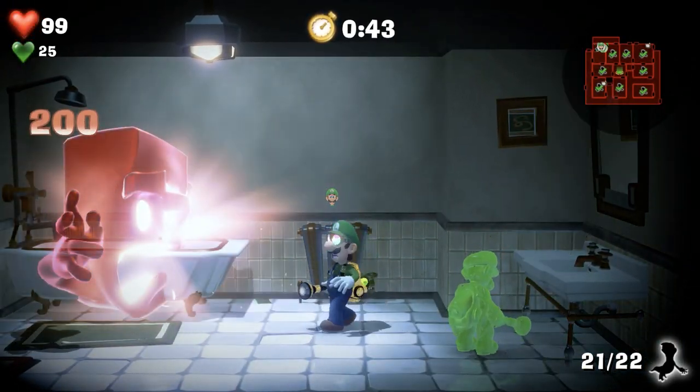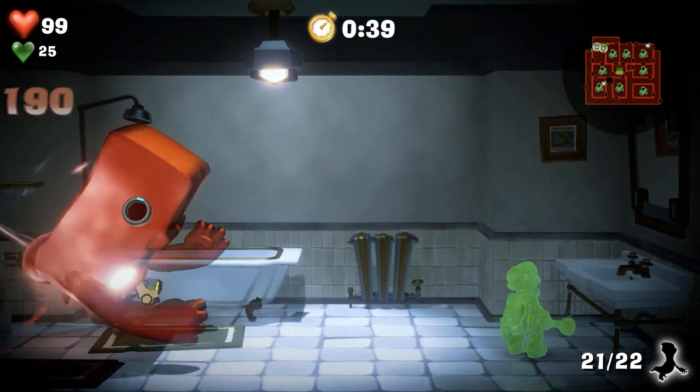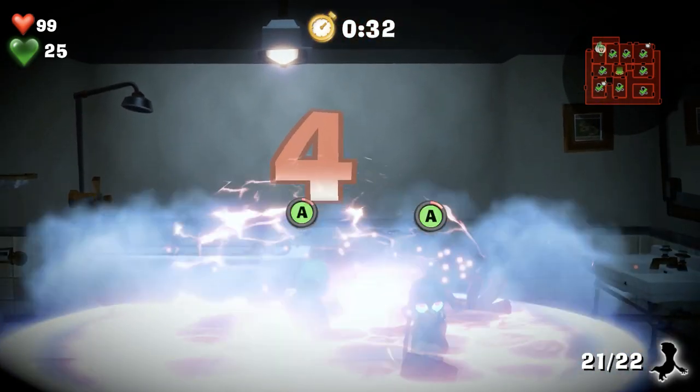Meanwhile, if you're doing a bit of ghost catching, take advantage of the fact that one player can control both Luigi and Gooigi at once. Grab a ghost like Hammett with the Portagust, then switch to Gooigi and catch it with him too. You're then able to drain all his HP in seconds.